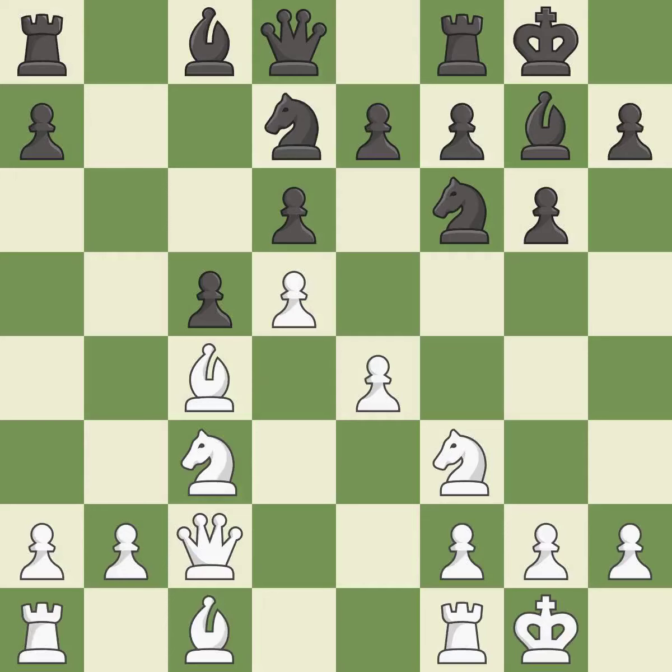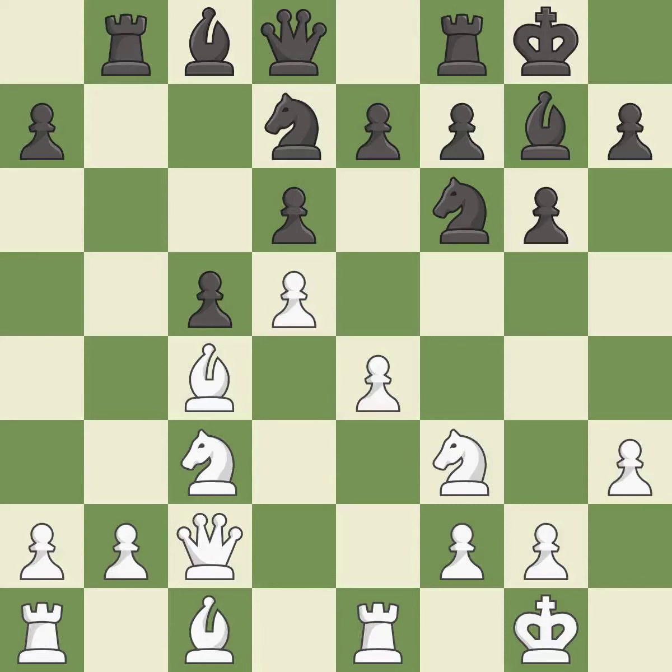This activates a knight by developing it off of its starting square. It is best. This activates a rook by developing it off of its starting square. It is good. This is the strongest option. It is best.